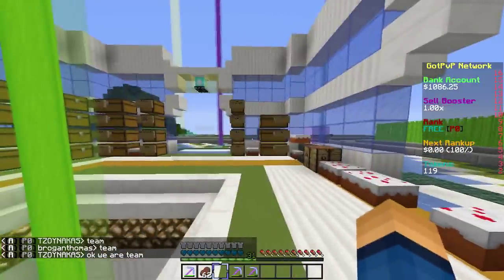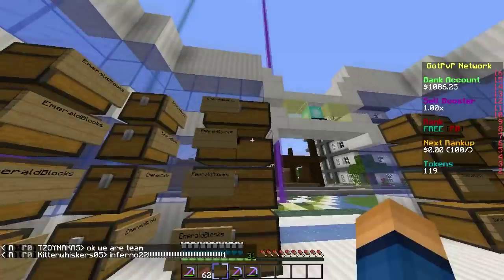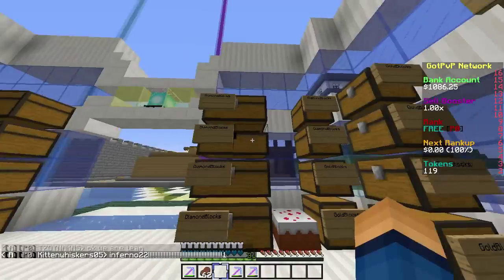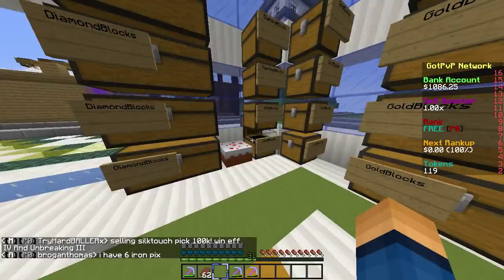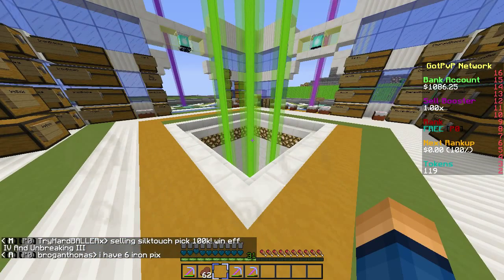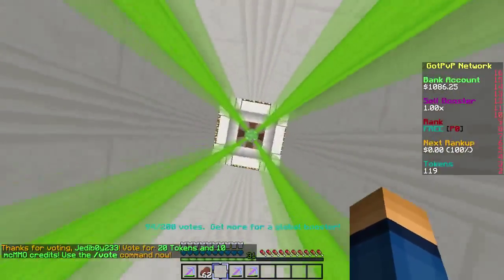By the way guys, we sold everything. Everything is gone — that's just my stuff. We sold everything. Turned out pretty well guys — we made, Unveiled Sync and I both made combined 400 mil. That's so much. That's like a lot.